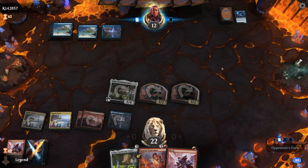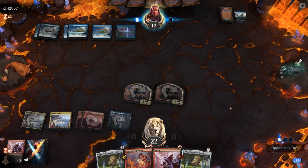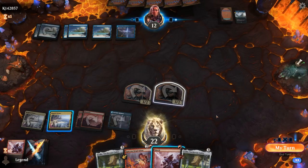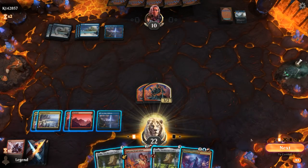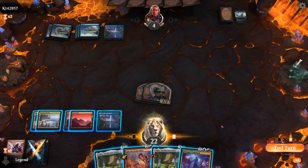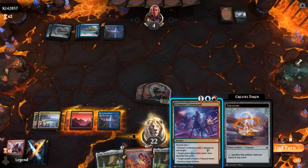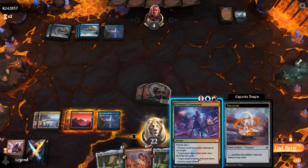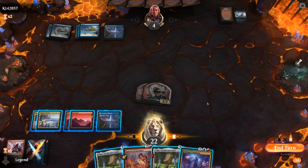Opponent plays their land with no Ruin Crab. Into the Roil going to bounce Kodi — fair enough. Opponent keeps up a counter. I think I shock them end of turn, then go on the burn plan and recast Kodi. Start by attacking — opponent takes it. If I pass, worst case they cast another Into the Story. If they do, I can Prismari Command — make a Treasure and deal two. Technically if they don't have a Counterspell I could kill them by dealing two then three, but if they're sitting on a Counterspell just passing is probably best.